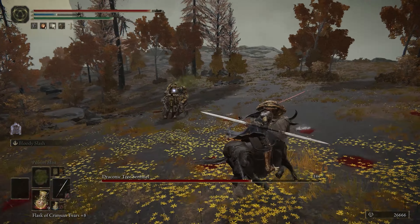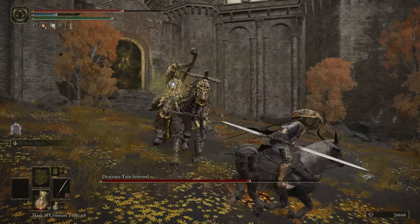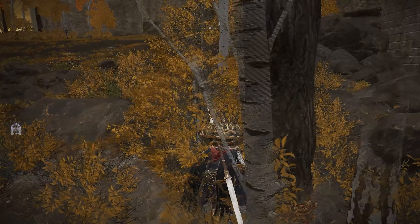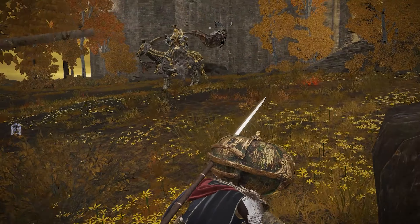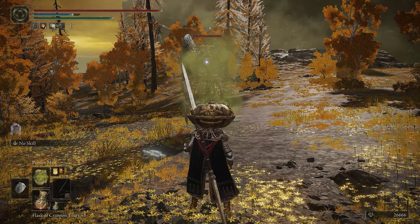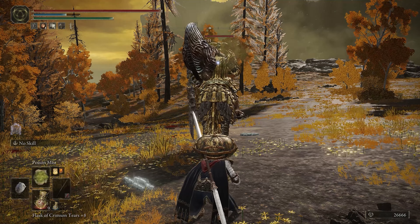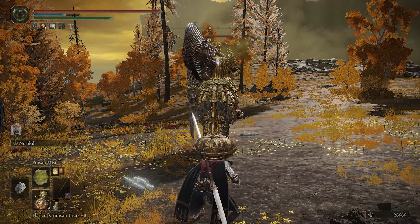Speaking of poison, if you're having a lot of issues with this boss fight, there is a way to completely cheese the Draconic Tree Sentinel. That helmet of his must dramatically hamper his peripheral vision, as you can carefully sneak up on him by using these bushes. You can then get behind him and use the Poison Mist incantation until he's poisoned. For whatever reason, this guy will not notice that he's being poisoned and will just sit there and take the damage. Maybe he just thinks it's indigestion.